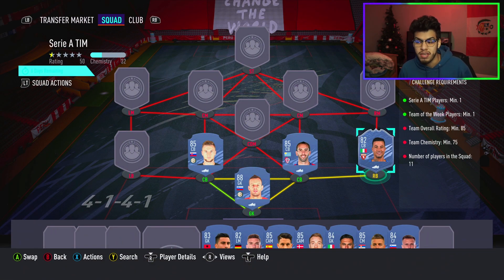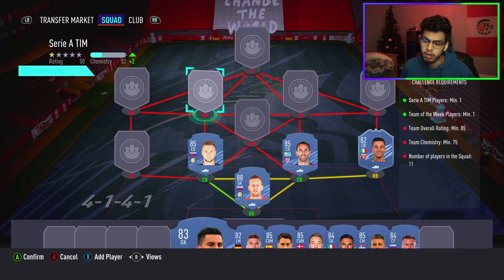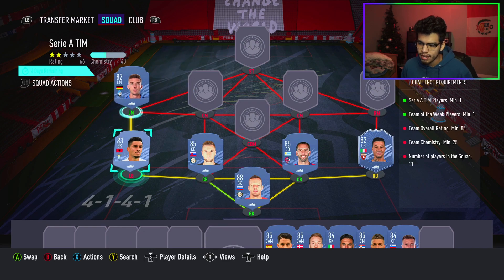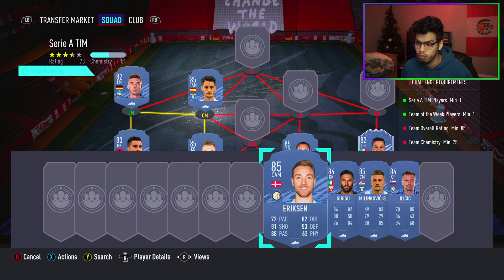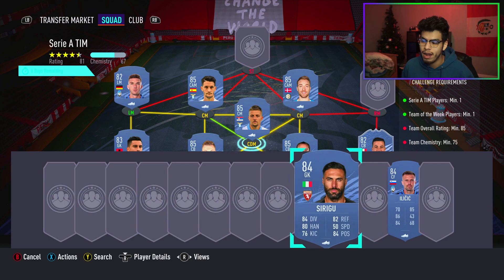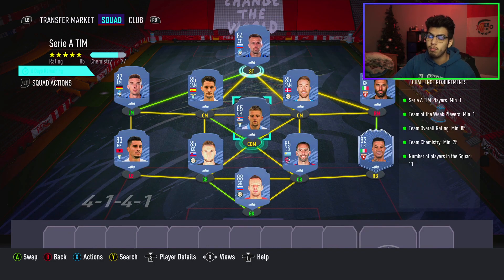Izzo is appearing on a lot of Futbin solutions and might go up in price as people try to flip him. So if you need to, go for Calhanoglu or Kaceres — you'll just have to adjust the team around. We're going for Strakasha at left back, Gousins at left midfield, Luis Alberto in midfield linking to Eriksen at right center mid, Milinkovic-Savic as CDM, Syrigou at right midfield, and Ilcic as striker. No position modifiers and no loyalty needed — both squads complete.